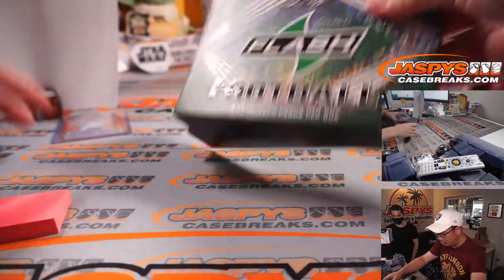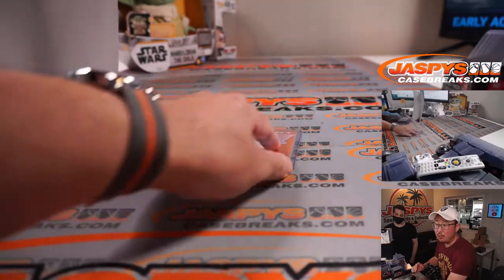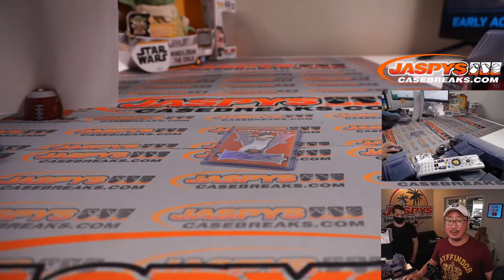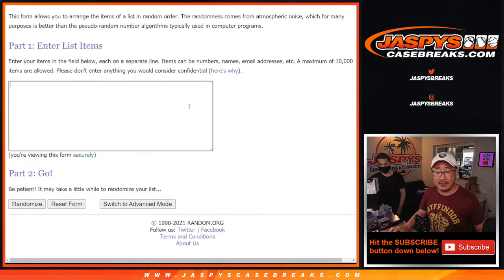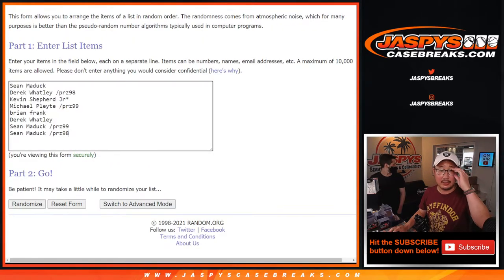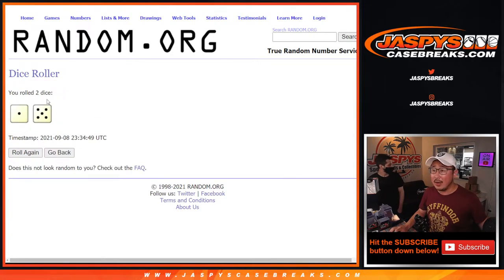Nothing too crazy — no Trevor Lawrences or anything like that. But the crazy part is who's going to get that $3,000 mixer spot — that's what this is all about. So let's flip back to this list; the second name will get the Kenny Hill. Let's grab everyone's names — there's the new list. Going with some new dice, let's roll it and randomize it — one and a five, six times. Name on top after six. Good luck.